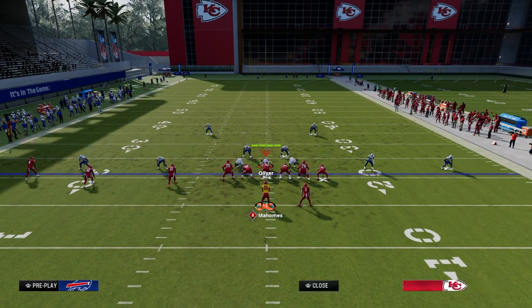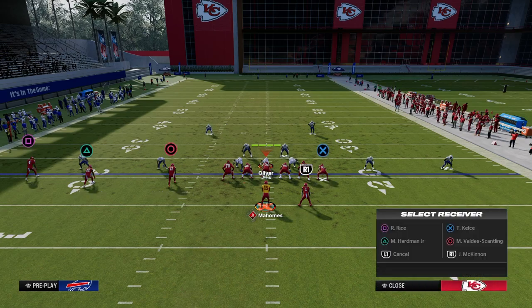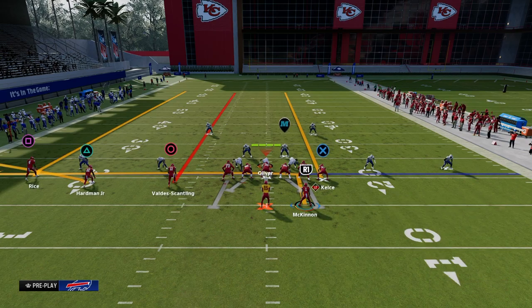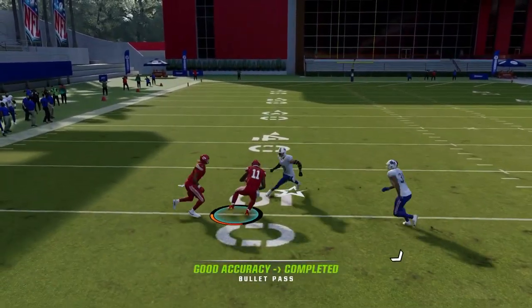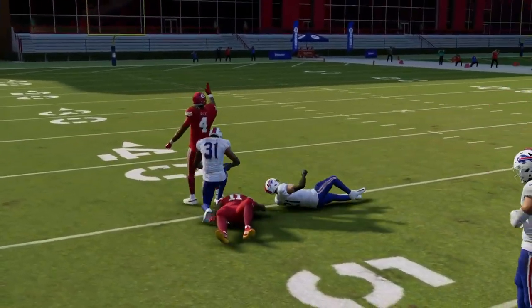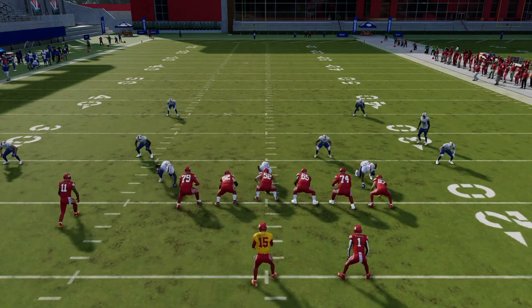One of my favorites here is just flat-streak-streak, then run the running back underneath. This is a very underrated route combination because the middle of the field completely vacates, and it really attacks that space — allowing the middle trips receiver to be super valuable in the passing game.